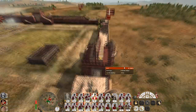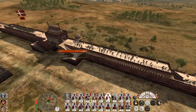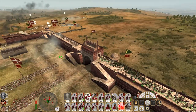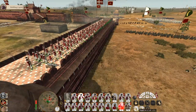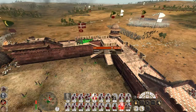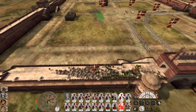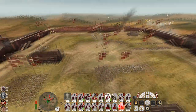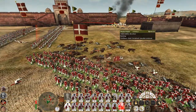Going for the gatehouse — what? You sneaky little baggers. They're actually attacking up the walls. So we lost our cavalry — a bit snuck around the rear. There we go, we took the gatehouse back. Now let's attack them on both flanks. Come on men — there's an actual unit of Gurkhas right there.